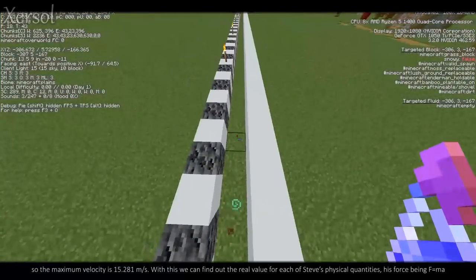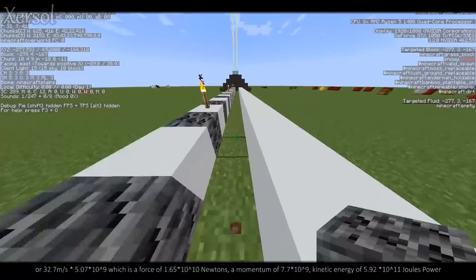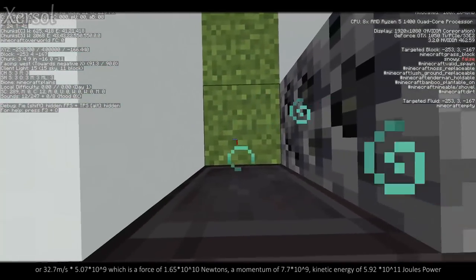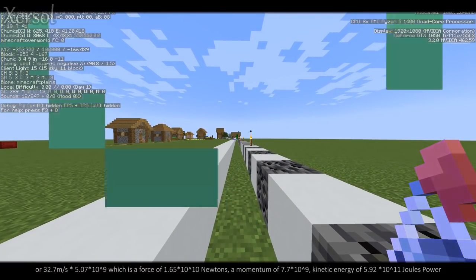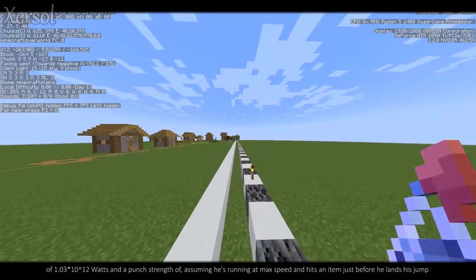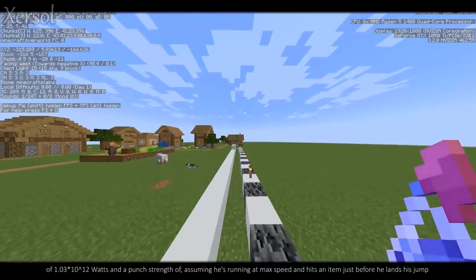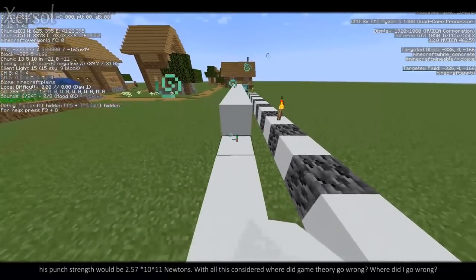His force, F equals MA, is 32.7 meters per second squared times 5.07 times 10 to the 9th kilograms, which is a force of 6.77 times 10 to the 10th newtons, a momentum of 7.7 times 10 to the 9th, a kinetic energy of 5.92 times 10 to the 11th joules, power of 1.03 times 10 to the 12th watts, and a punch strength of — assuming he's running at max speed and hits an item just before he lands his jump — 2.57 times 10 to the 11th newtons.